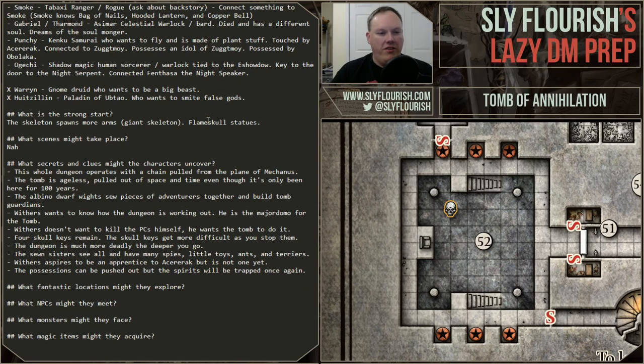I'm stealing secrets and clues from last week. One I really love: the whole dungeon is operating from a giant chain being pulled from the plane of Mechanus. That is awesome. One of the things I think is really cool for dungeons is explaining why and how they work — just saying 'magic' is kind of lame. There's value in coming up with 10 new secrets and clues every time — it's valuable to rack your brain for them and not just steal them from last week.